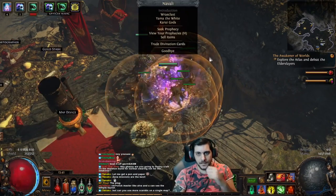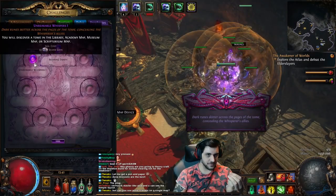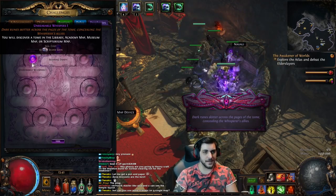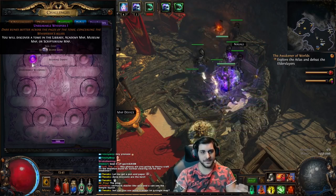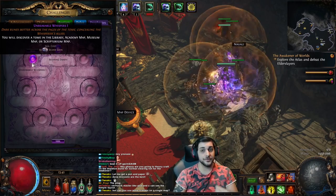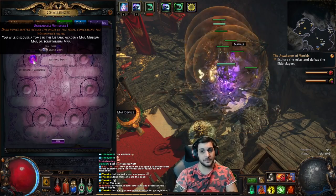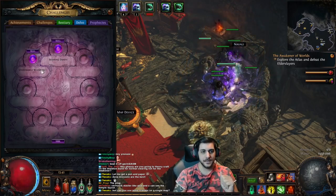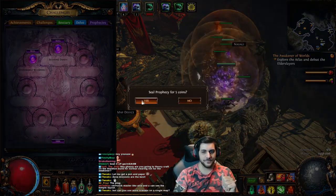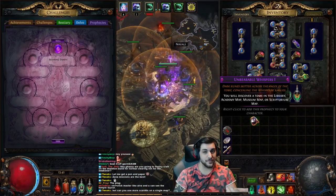You talk to Navali and then you click seek prophecy. You can get things like Unbearable Whispers number one, which allows you to go into Library, Academy, Museum, or Scriptorium map to pop that specific prophecy — it's a chain prophecy. You can seal these by paying the silver coin cost — it's gonna cost five coins and it will become a sellable item that you can trade to other people. This is very important for things that can be very profitable.